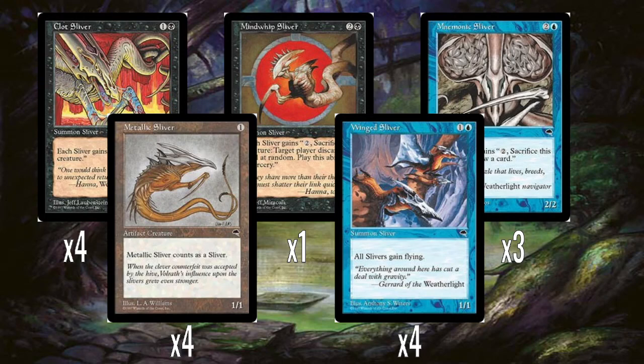This is all 16 creatures in the deck. Mindwit and Mnemonic are also using Slivers as resources by sacrificing them, so your very limited creatures are being spent as resources too. This is the set Slivers were introduced in - this is all the Slivers there were in blue and black, just two in each colour plus Metallic Sliver. In the next set, Stronghold, there's one Sliver of each ally colour combination, but the blue-black one again doesn't benefit from being in multiples. So it's really weird why they decided to make a tribal deck with such a limited card pool.